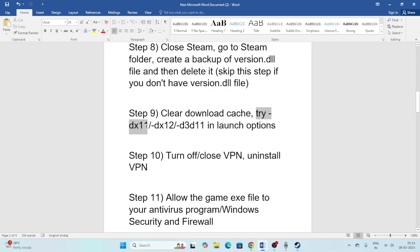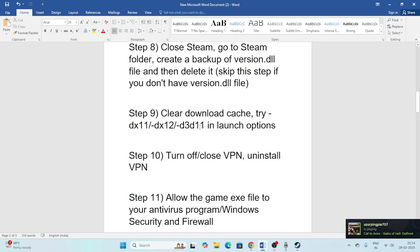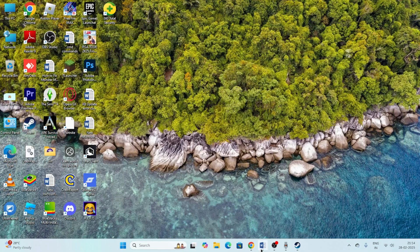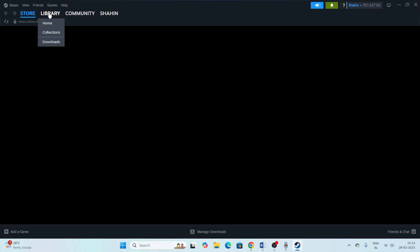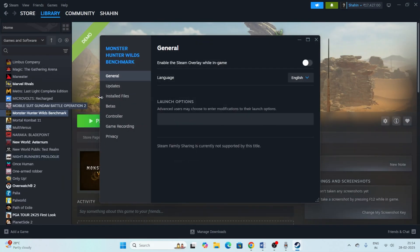After clearing the cache, try adding launch options. Right-click the game in Steam, go to Properties, and in the Launch Options field, try entering -dx11. If that doesn't work, try -dx12, and if that doesn't work, try -d3d12. After setting the value, try launching the game again.